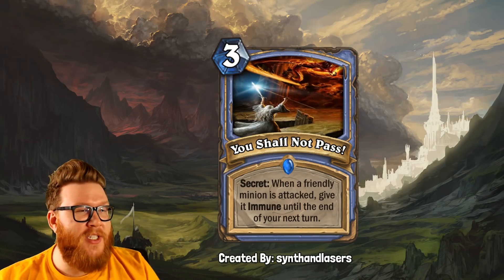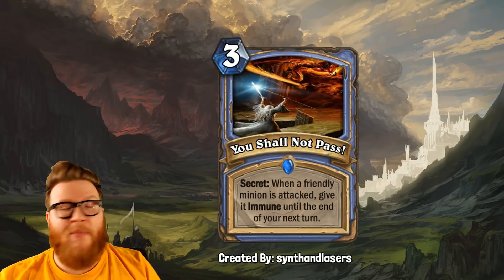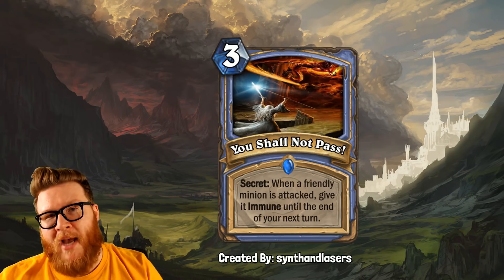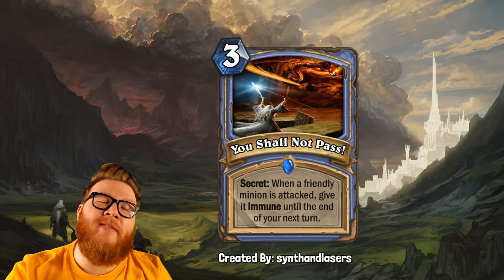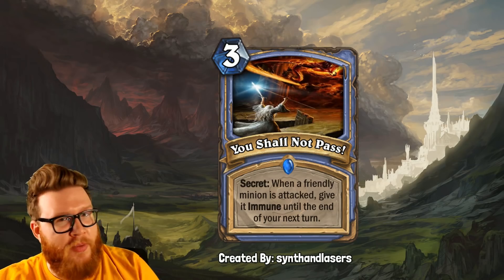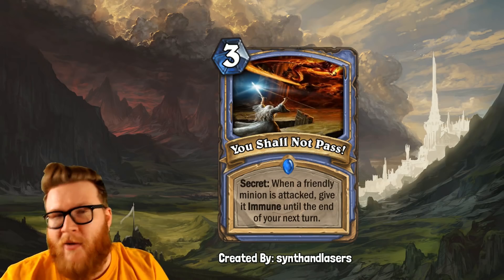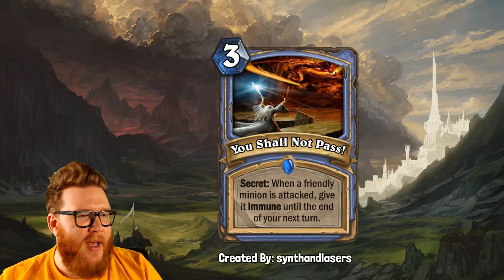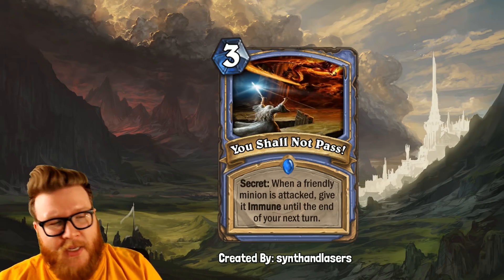Alternatively, it could just be something that you really desperately want to keep alive. Think about like an Emperor Thaurissan — maybe you want to get multiple ticks off that Thaurissan, you want it to live for multiple turns, so you play You Shall Not Pass with it. Now keep in mind: immune cards can still be destroyed even if they can't take damage, so it's not foolproof. Beyond that, you can't give taunt minions immune — well, you can, but they don't work as taunt minions anymore, that's already coded into the game, so your opponent could still ignore it.